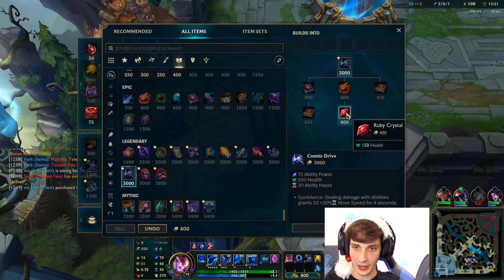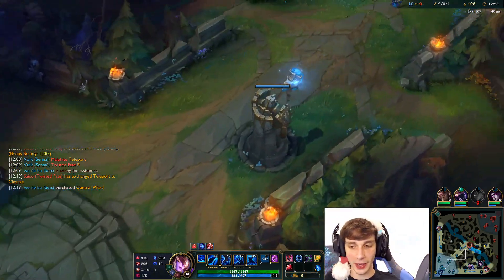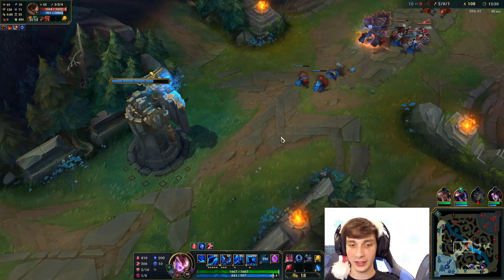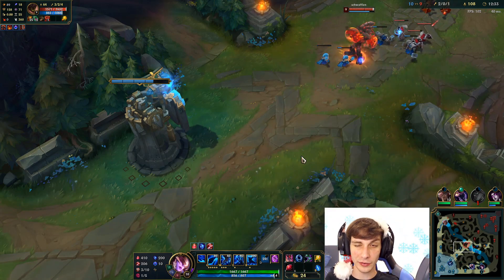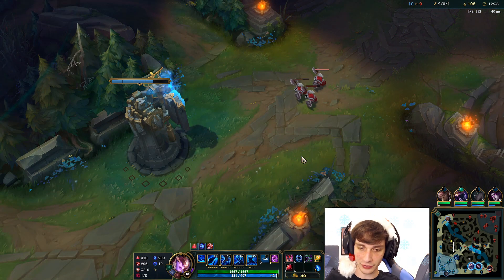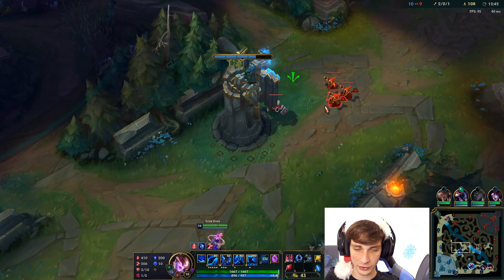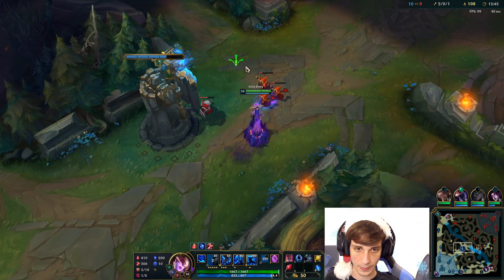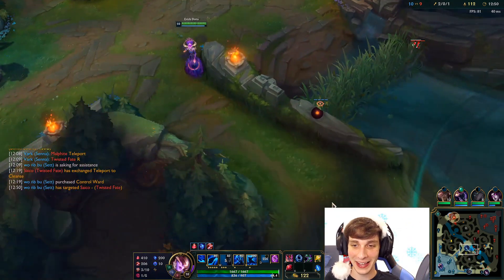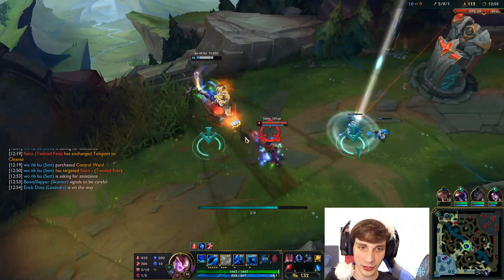Next item we're going to go Cosmic Drive, but first I'll get my boots. You run into a little bit of mana problems with this build since you don't have that much mana, but you have some mana regen. I think in the future I might go Tear with this build — it would just make it so I never have mana problems. And if you watched my last video, it was showing off Manamune — that build is so much fun. I think Manamune's actually good on all mages right now.